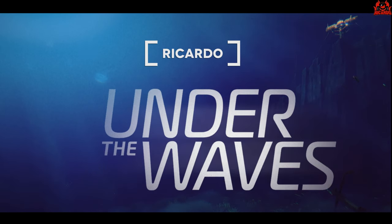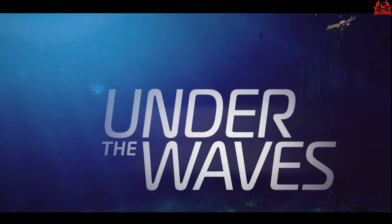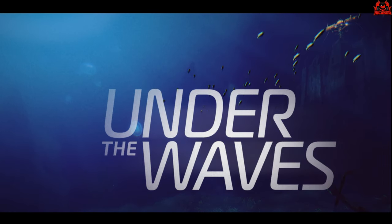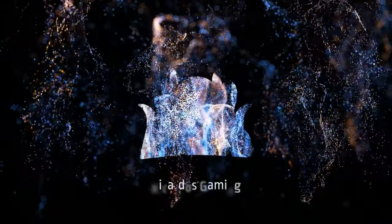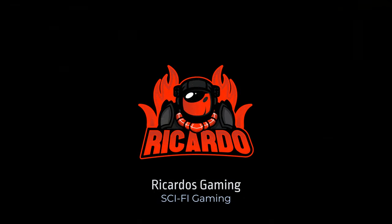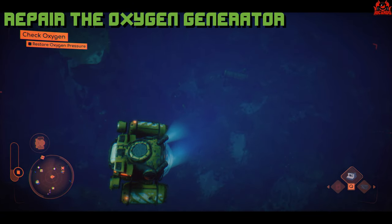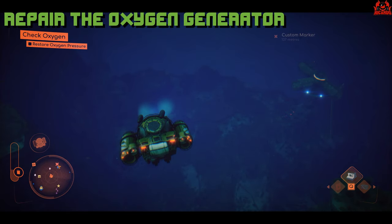Hello, it's Ricardo and welcome back to this how-to video on Under the Waves — the 1970s techno-futuristic under-the-sea game. So what we're going to do now is we've got a little bit of damage that's come to the oxygen system. It's very important. It's a day three mission and we're going to look at repairing the oxygen generator. There is a process to this which we're going to go through step by step. Welcome back to Under the Waves and a day three mission: repair the oxygen generator and go check the oxygen mix. This will allow you to restore oxygen pressure and you'll be able to breathe under the waves.